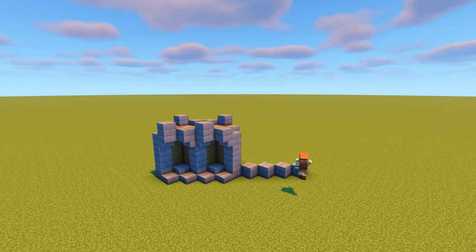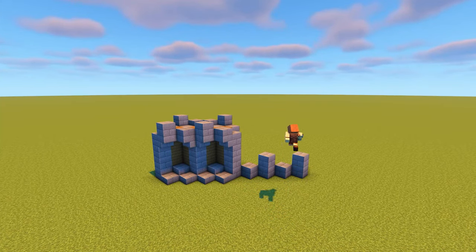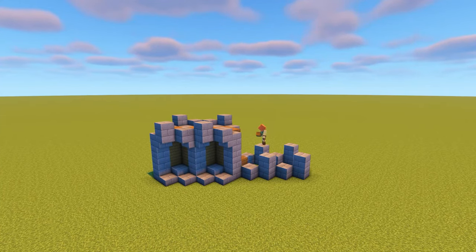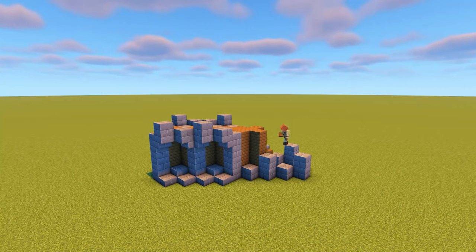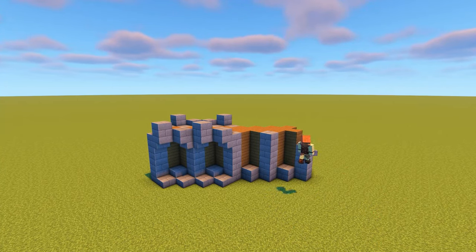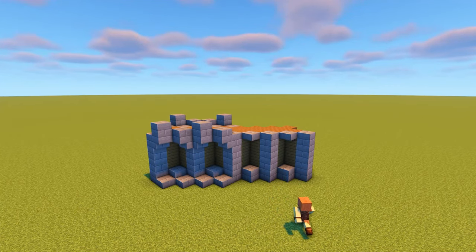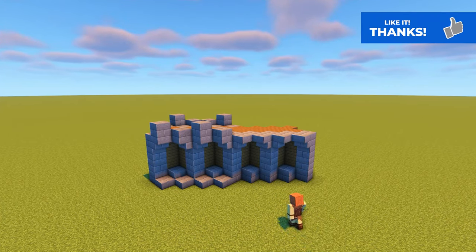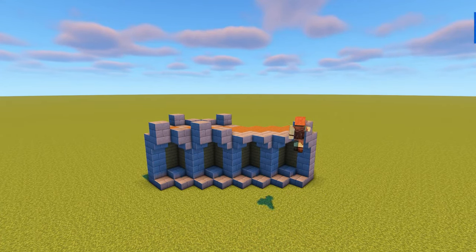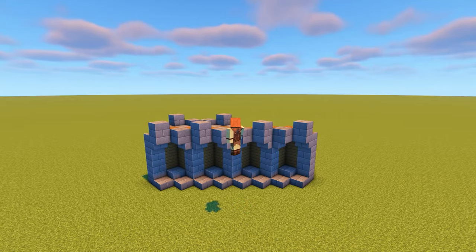Now to extend this wall, just repeat the design again. Add the diagonal stone bricks and mark out the gaps, making sure that the total length of the wall is an odd number. Fill in the spruce planks and then add the extra stone bricks to make the columns. Add stone brick slabs to the gaps at the top with upside down stairs facing inwards on either side. Then add the slabs across the bottom and the alternating blocks across the top to finish it off.